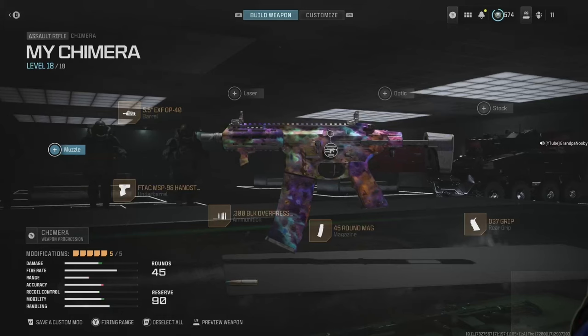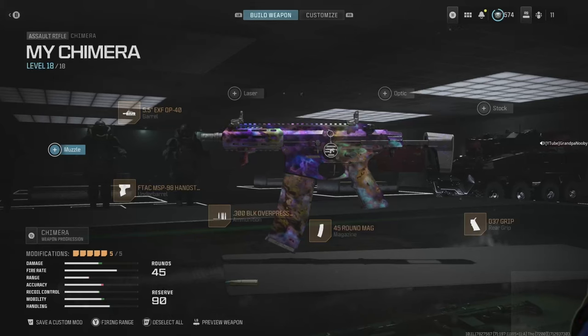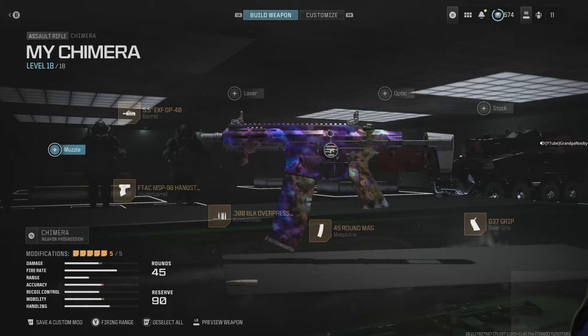Newbie reporting for duty with another OG weapon — this one's amazing, it's called the Chimera. In Greek mythology, a Chimera was a hybrid monster, lion-dragon-goat that could breathe fire upon enemies and friends alike. That's a good metaphor for this weapon because the Chimera is definitely a hybrid — it may be a great SMG.